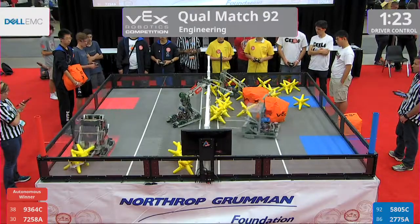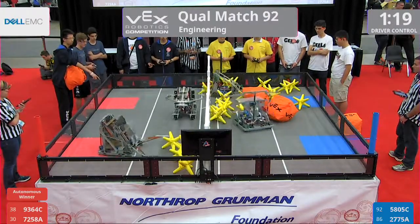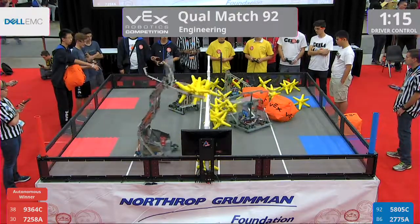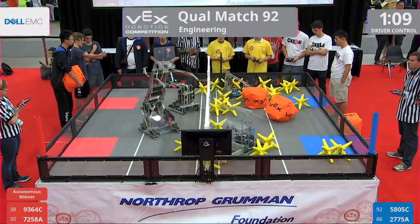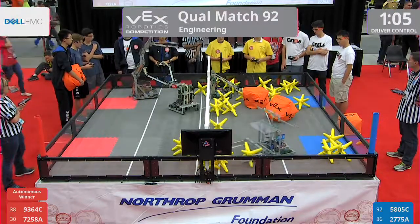Some under-the-fence scoring there by 2775A. Red here picking up 4 of those cubes, dropping all 4 — 2 in the near zone, 2 in the far zone for the red alliance. Still some scoring under that fence, though, by 2775A.